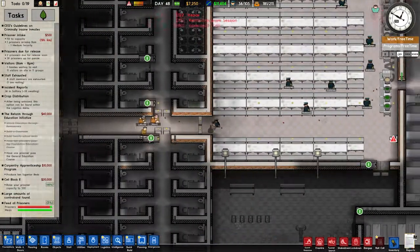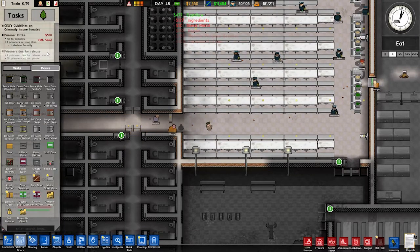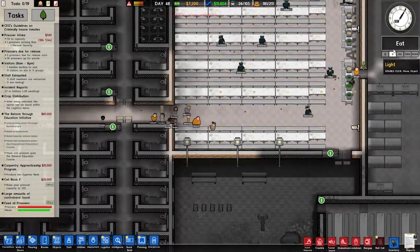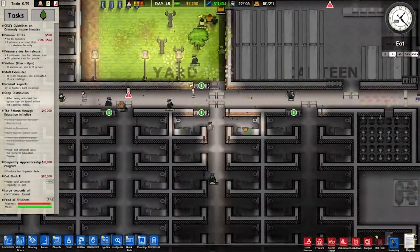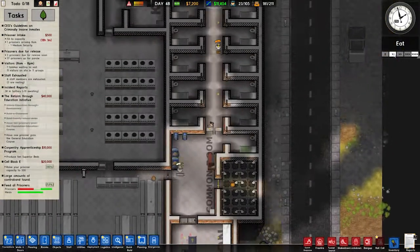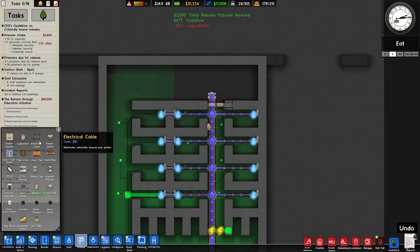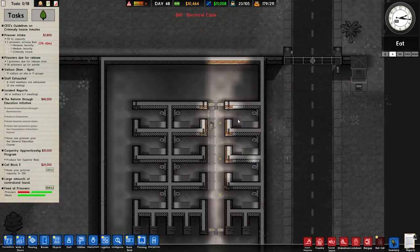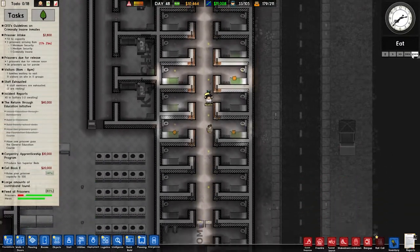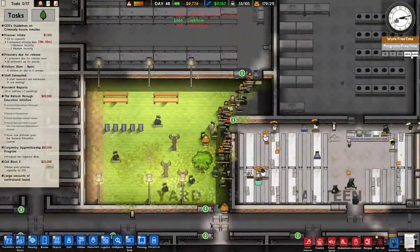Now hopefully everybody will be happy with us — they probably won't be, but we can help. Pop a new door down. Can everyone just breathe and calm down just a smidge? Everybody looks like they want to explode and we don't want them to. We have enough food for them — eat, you guys should be happy.